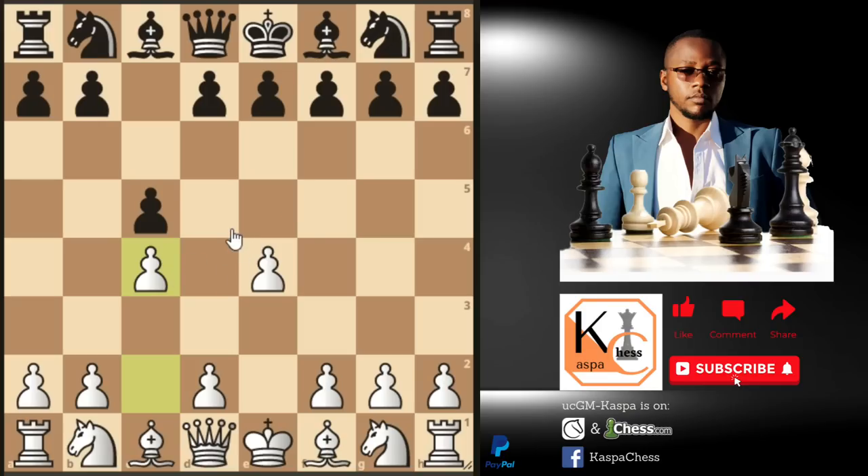So after c4, black may respond with knight to c6, and here there are two moves that you can choose as white. You can either play knight g to e2, or you can play right away pawn to g3. Our main battle is on the center — just these three squares. Whatever black will do, we'll just make sure that our center is safe and black cannot do any funny tactics on the center.